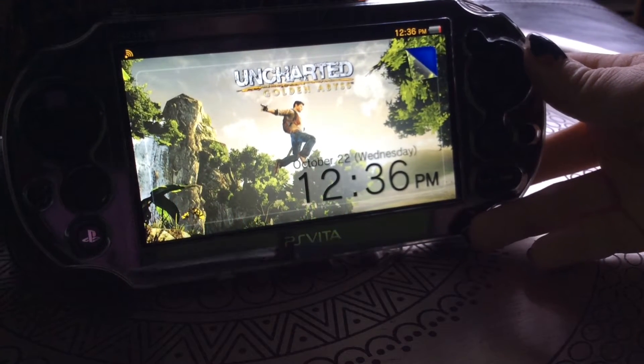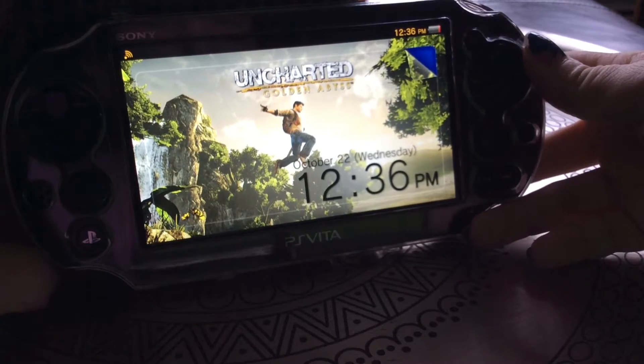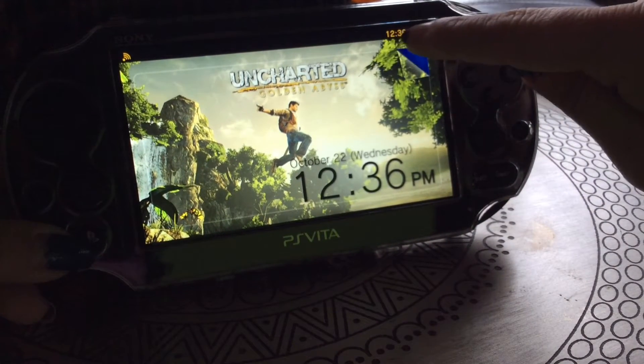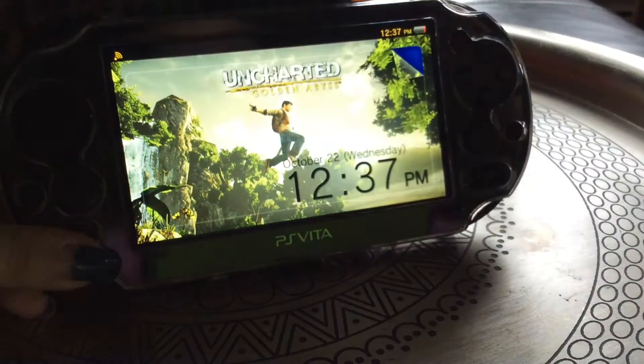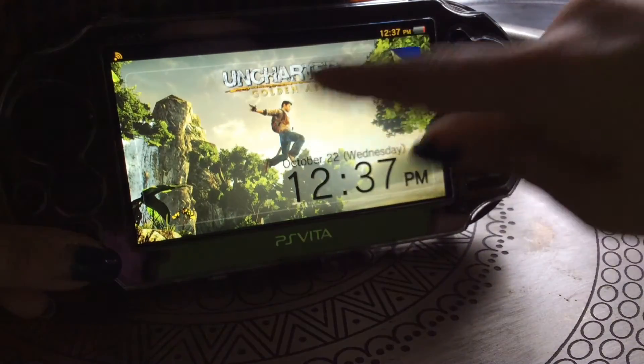I'm actually using the new Uncharted Golden Abyss theme for my PS Vita, so I'm going to show you what it looks like. As you can see, the clock text is now golden yellow and the Wi-Fi symbol is now golden yellow as well, which matches the theme perfectly.